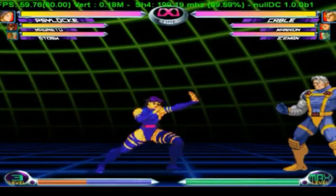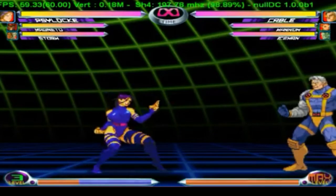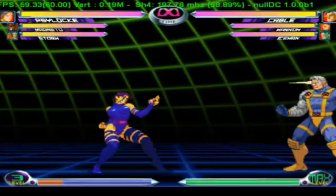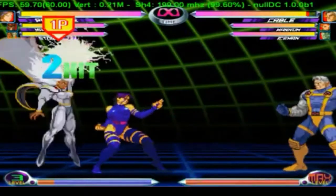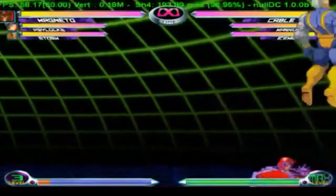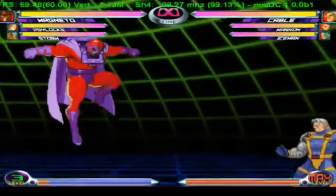Then you have other games like Marvel vs. Capcom, where you have the same light punch, light kick, heavy punch, and heavy kick — in Marvel 2 specifically — but then your two other buttons are designated towards your assist. You can also mix buttons together to get your assist to come in, or to even switch out.